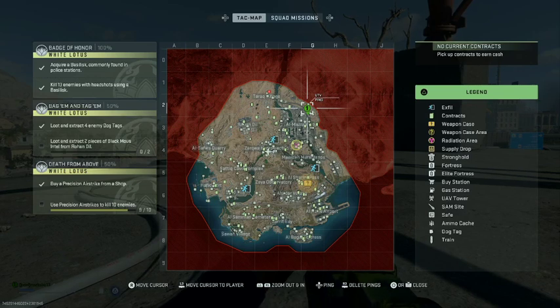Hey, what's going on gamers? I am Rekaba18. Today I have a video for you. This is the Special Forces Dead Drop Key — a key you can find randomly throughout the map.